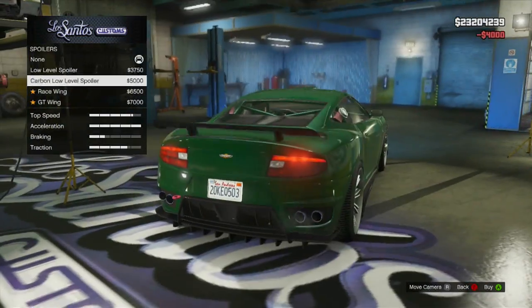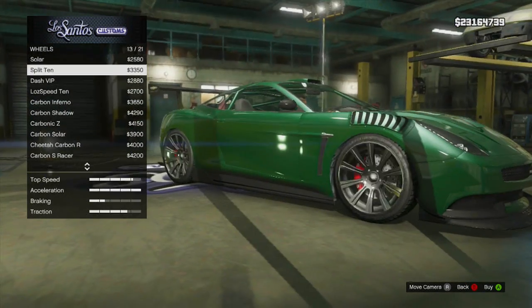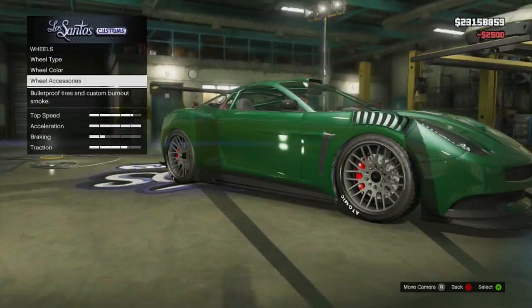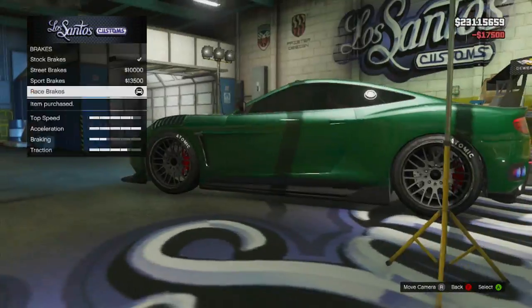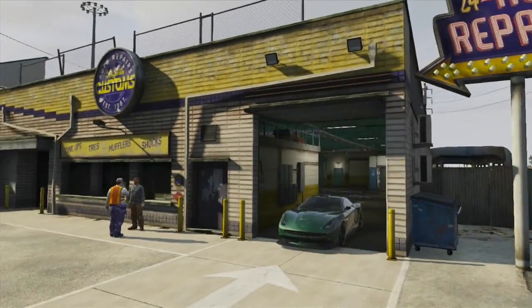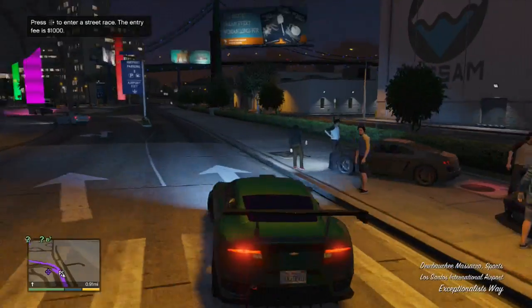For this build I've decided to go with the British racing green theme, which is the theme we chose for the Lotus a few episodes back, though we won't use exactly the same styling options. For our primary color we're going to choose racing green, listed under classic, and I've used the pearl glitch to apply frost white pearlescent over the top — this makes the highlights stand out a little more. For the window tint I've gone limo, just to black out those windows.